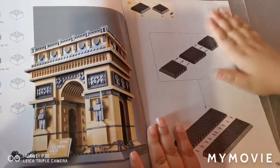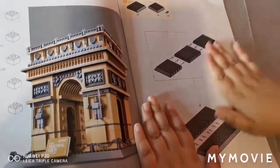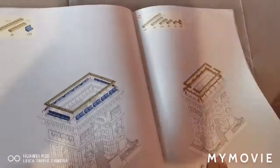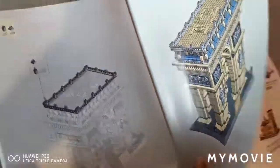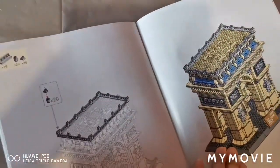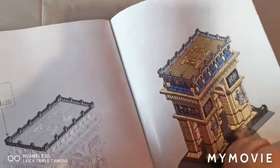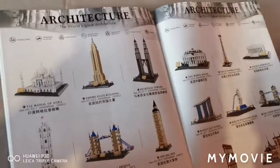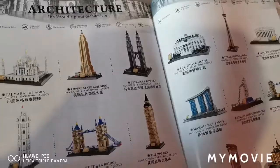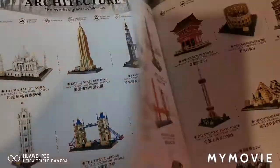This is the exact same. And then all the way across — page 39? That's weird. And then we also have some more sets. The Eiffel Tower! Comment down below what set you want me to do next.